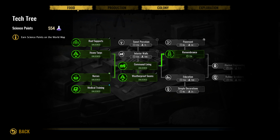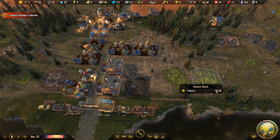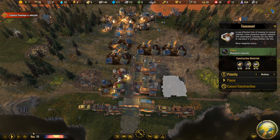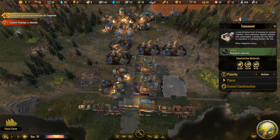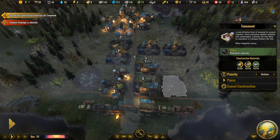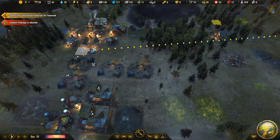Maybe we are going to be able to build that environmental station, because I kind of want to get rid of this nuclear waste around this area. Let's speed up the game a little bit more. Insufficient materials for tentment - what am I missing? Wood planks actually. That's bad.